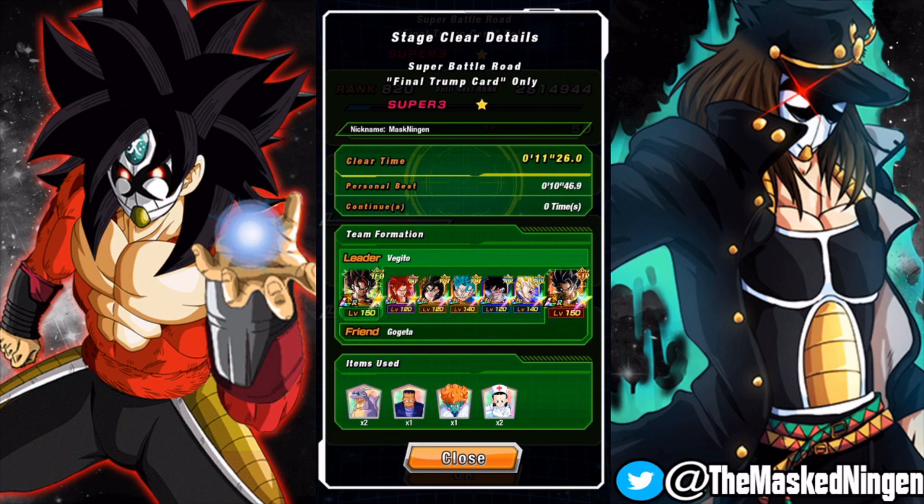That means I can finally do my full level 10 links All Super Saiyan 4's team, which I'll probably get out tomorrow. I'm trying to make another good monkey thumbnail like the previous one, so keep an eye out for that. Let me know what you guys think of Gogeta down below in the comments section. This has been the Masked Ningen — smash that like button, subscribe to the channel if you are new, check out the links in my description for the Discord and the merch, and I will see you all again soon. Have a good one.